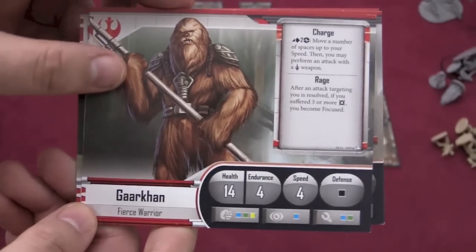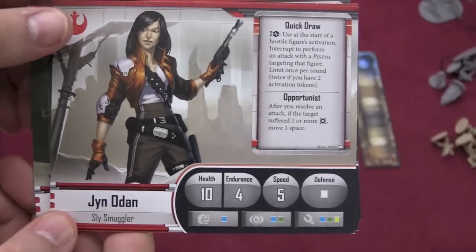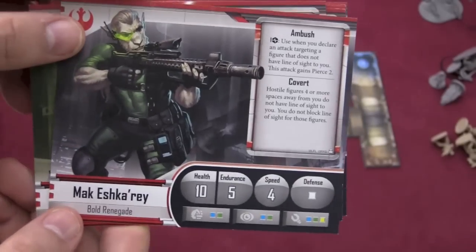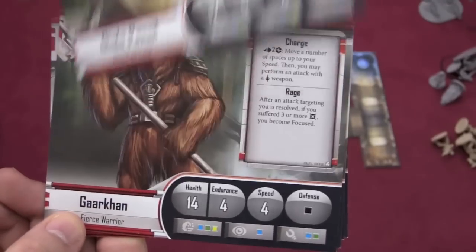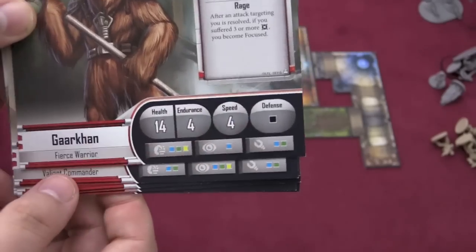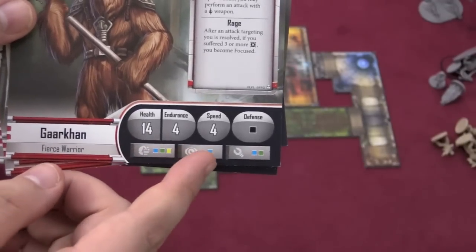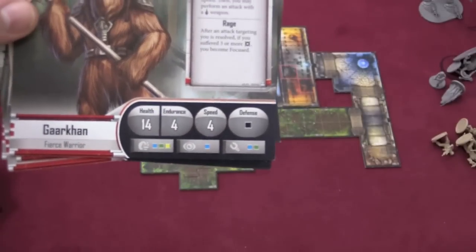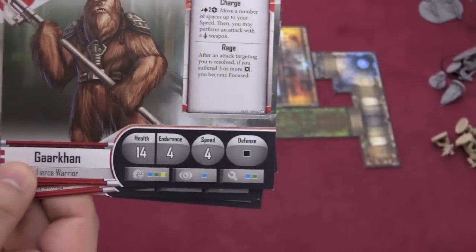These are the different characters you can be: Garkhan the Fierce Warrior, Gideon the Commander, Jyn Odin who we call Female Han Solo, Fenn Cygnus who's an awesome shooting guy, a renegade, and a Jedi wannabe. Each of these characters has a certain number of health, endurance, and speed. This shows what color die they roll in defense — sometimes it's black, sometimes it's white — and these show different skill tests where you roll dice trying to roll a surge symbol.